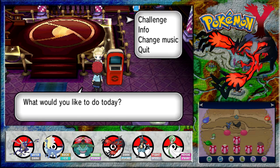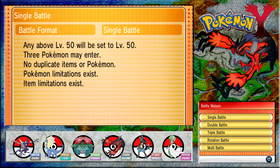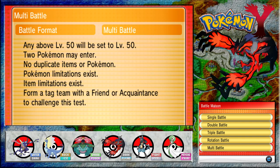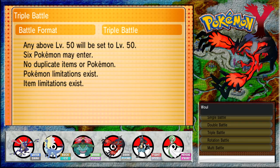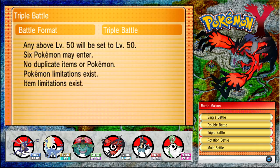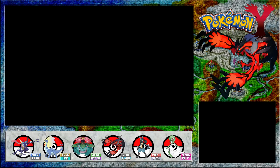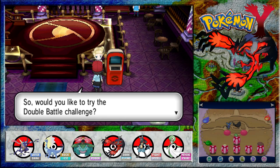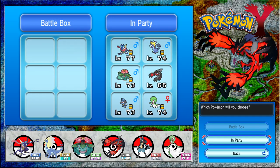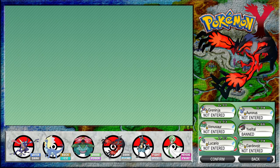I guess we get to it. Shall I do a triple battle, just for funsies? It might result in me getting horribly mashed. We're going to participate in a triple battle - do you not have six eligible Pokemon to participate? It's because I've got a legendary, then. Okay, we'll take part in a double battle challenge. Legendary is not allowed. So we'll enter Greninja, Venusaur, Lucario, and Gardevoir.